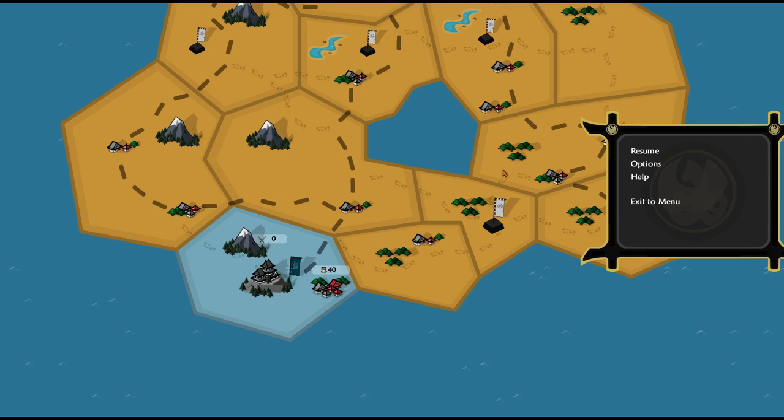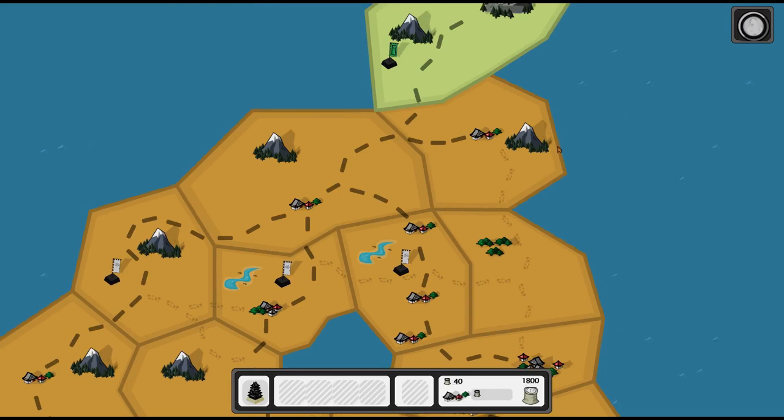You also have these white flags. These are actually opposing or rebel armies that will stop you if you try to go in those areas. So we've got to have a strong army to go into these sectors. We're kind of trapped in this bottom left-hand corner until we break out.